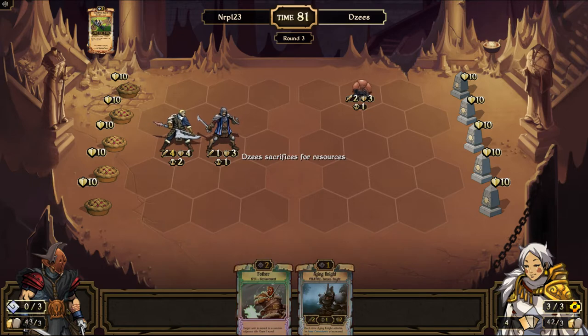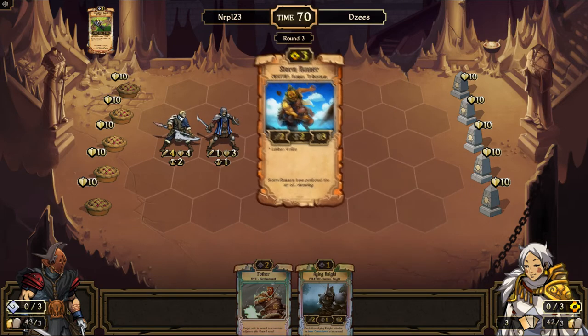Actually, playing against Automatons isn't too bad, because you tend to be able to get a lot of idol damage in. So it'd be nice if I drew a four-drop.